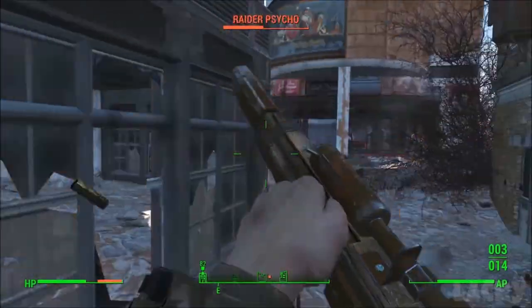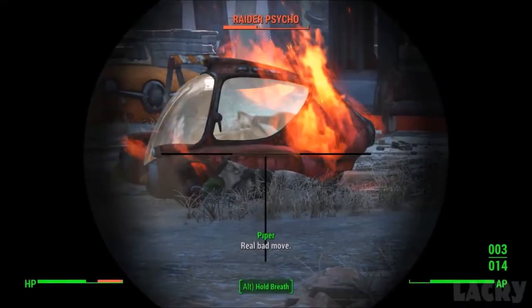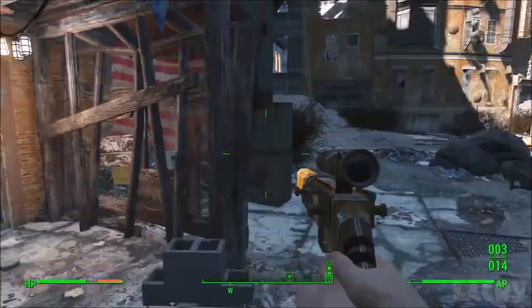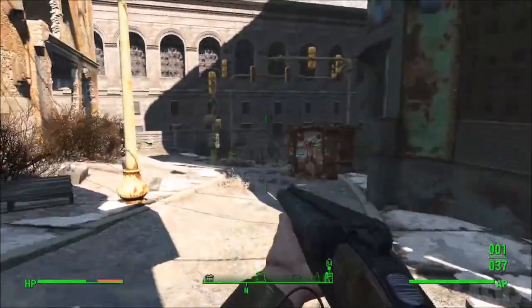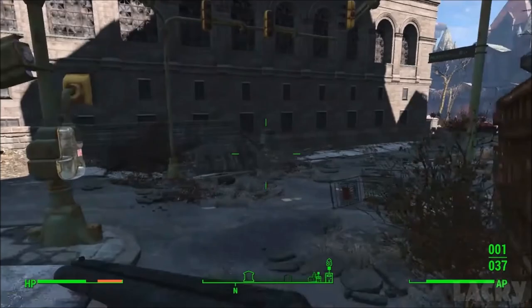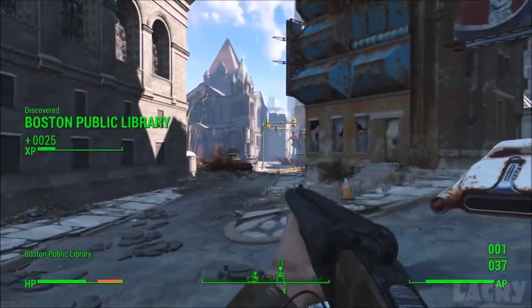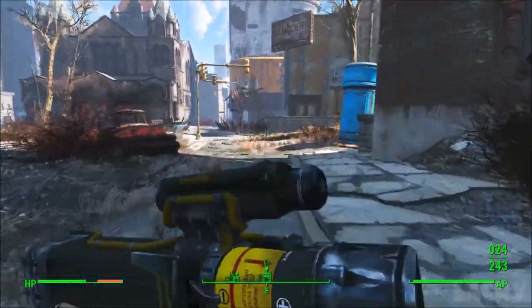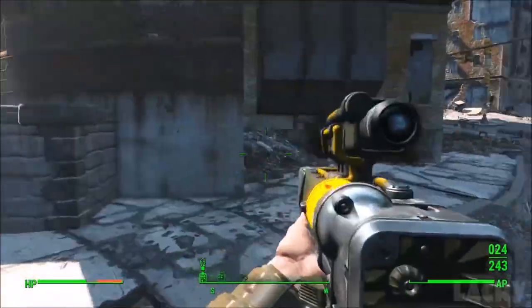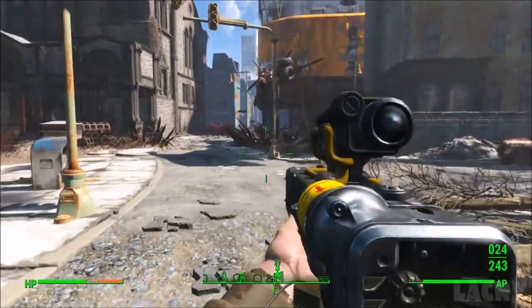There are a lot of images in the image tab of the mod page that showcase everything. For example, for Dynamic Power Armor, I show one screenshot of what the Power Armor Backpack looks like. But if you want to see it on multiple different types of power armor, go to the image tab and look over at least a few of them.